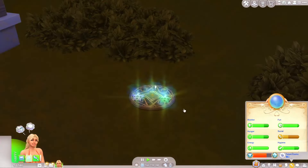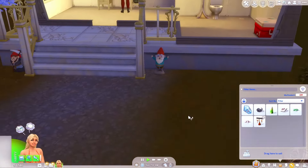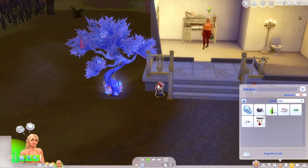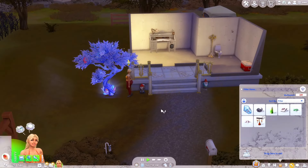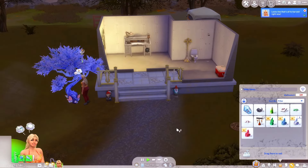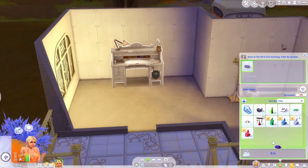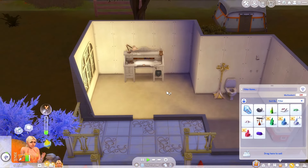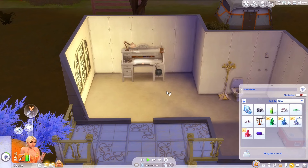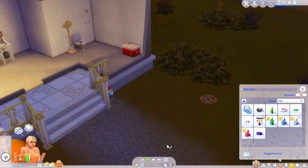It looks like it is done — we've got some more charged stuff, great! And our crystal tree has grown, or blossomed I guess. Cool — looks like we have some new stuff. I'm a little bit afraid to put any of this in here though, because every time I close the game and come back, stuff disappears out of these things. I don't know if that's a glitch or if it has to do with the residential rental lot setup.